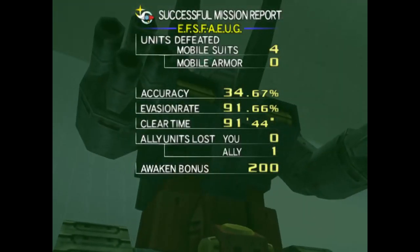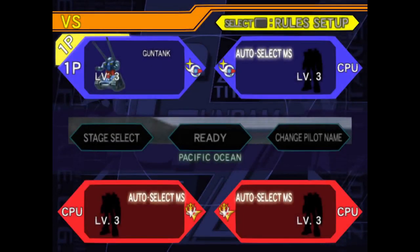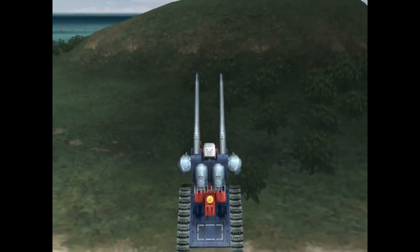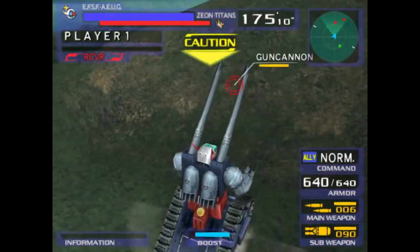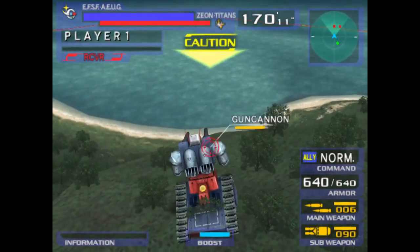It kind of looks like I got the kill shot but it's quite the contrary if you look at the replay, because the Cuba Light got it first. Now we're going on to Cucurus Doan's Island — well, a map that's used as a substitute for Cucurus Doan's Island in the Federation vs. Zeon, so that's what I'll go with.